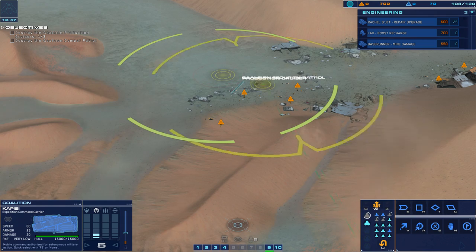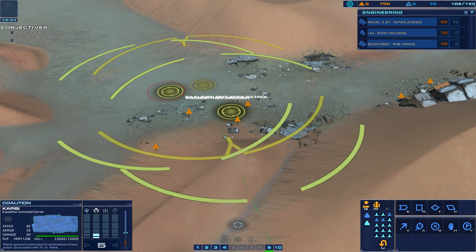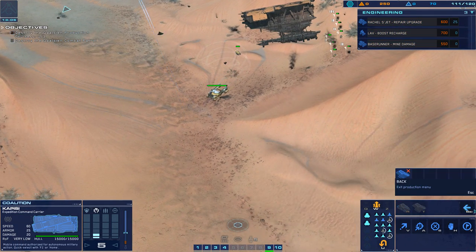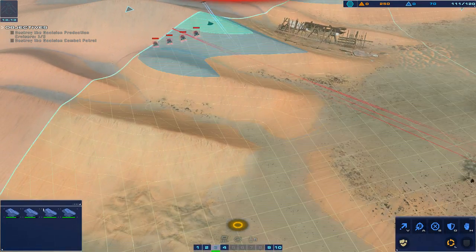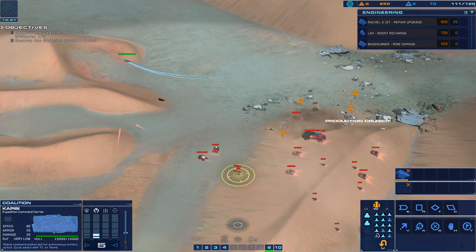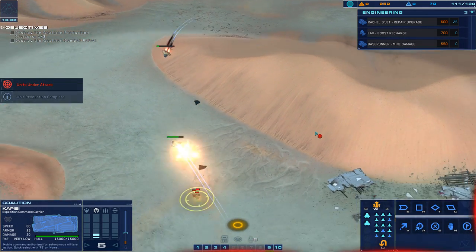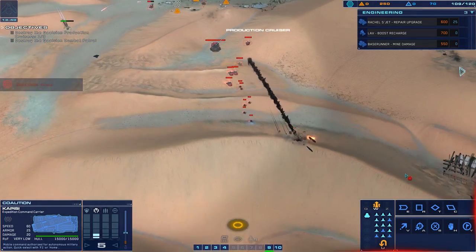KPC, go ahead. Target confirmed, launch bomber. Bomber set for launch. Bomber to launch deck. Bomber online, ready for launch. Hostile armor incoming. We've got hostiles on sensors — confirm visual. Hostile production cruiser verified, take it out, go ahead. Clear to move and engage. Strike fighter approach vector dialed in. Enemy rail gun eliminated. We're in the fight. Our bomber is taking fire. Enemy light attack vehicle marked on approach. Hostile armor eliminated. We've got a rail gun under fire. Combat alert, bomber lost.